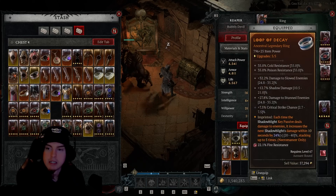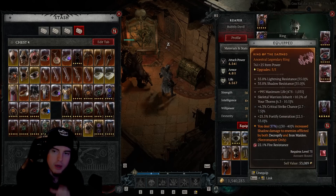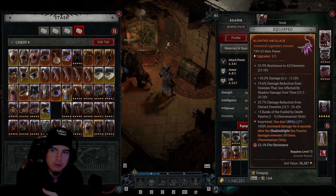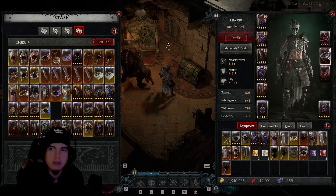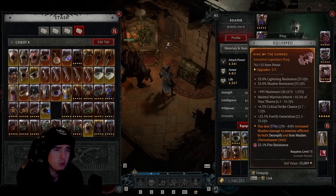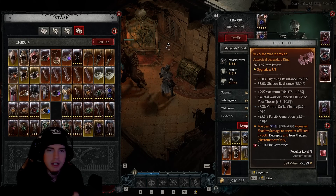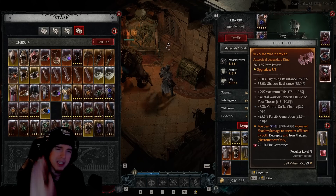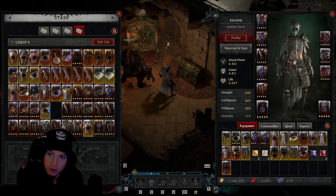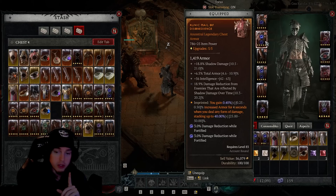We also need to talk about gems. When it comes to resistances, they do cap out at a certain point — keep an eye on which resistances your rings are providing and that'll base what you socket into jewelry. A good rule of thumb is to have 40 to 45 or a little above that for each resistance. Shadow damage is probably the least important, while fire is probably the more important one.